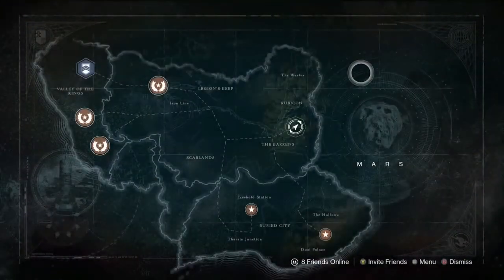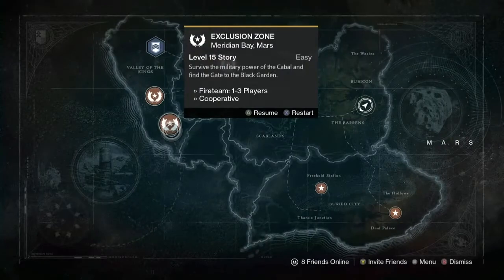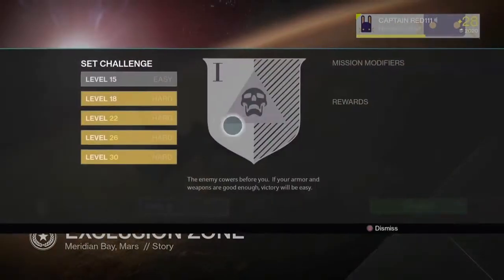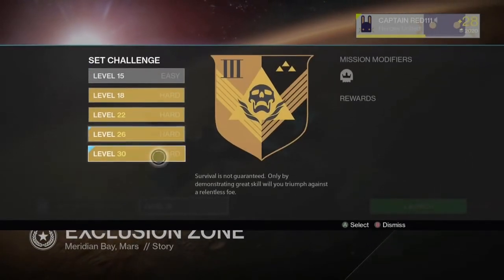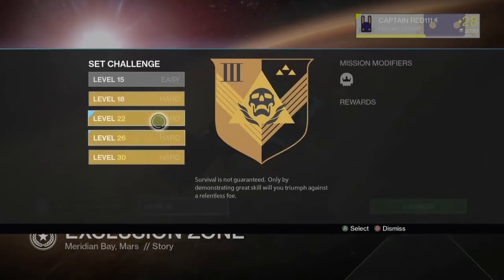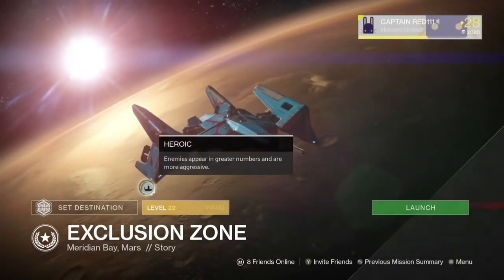Go to Mars, go to the very first mission — it's the Exclusion Zone. After you click on this, basically pick any of the mission level types that throws the heroic modifier on. I'm gonna go ahead and pick level 22 here just to make it interesting. This is what you want: the heroic modifier.